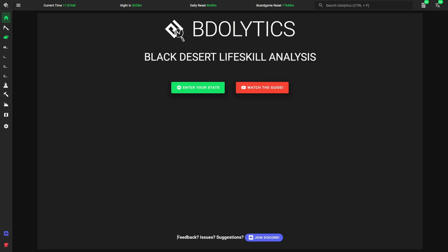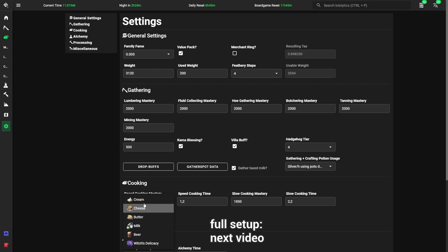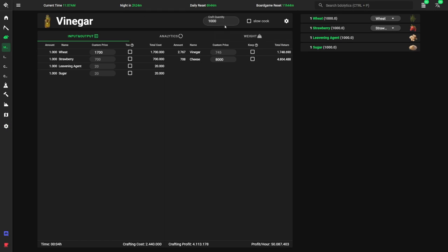If we don't want to calculate the profit by hand, we can use Videolytics. In the settings, we enter our cooking mastery and then set byproducts to convert into cheese. On the recipe page for vinegar, I'll enter the number of crafts so that it shows an hour of cooking at our mastery. As you can see, we make 60M just from byproducts. You'll also notice that without the cheese, the recipe is a slight loss, but once we sell the cheese, we're making pretty good AFK money.